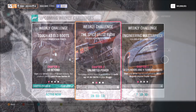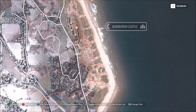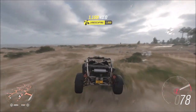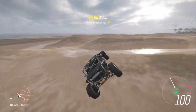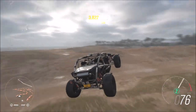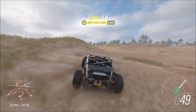The first challenge just wants you to get 10 air skills, which is really easy. To do this I recommend heading over to Bamber Castle. There are loads of other locations you can use such as the quarry or Mudkickers Adventure Park, but over at Bamber Castle it's almost like a sand dune type area with loads of places to rack up your air skills.